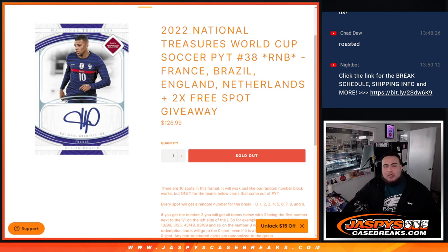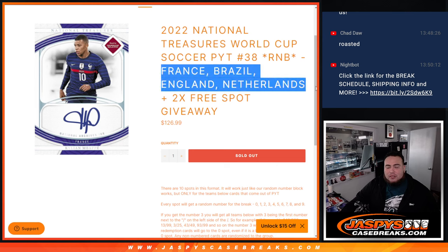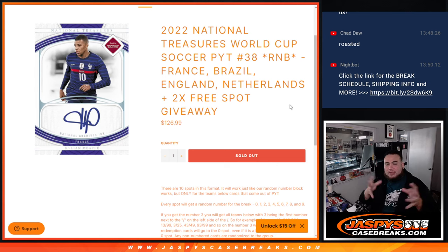What's up everybody, Jason here for jazbeescagebreaks.com. 2022 National Treasures World Cup Soccer — pikachu number 38 just sold out. This is a random number block featuring France, Brazil, England, and Netherlands. These four teams are sold for $126.99 to get a piece of these four teams.